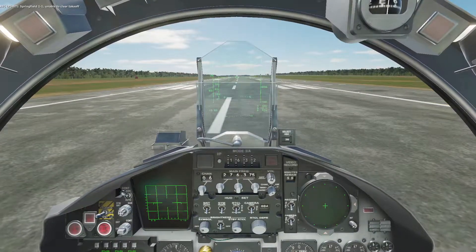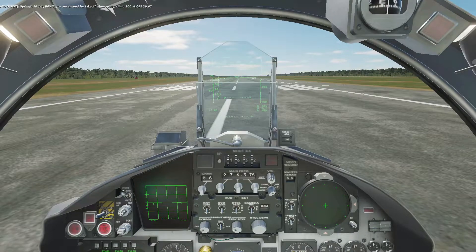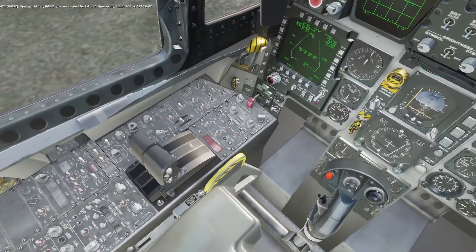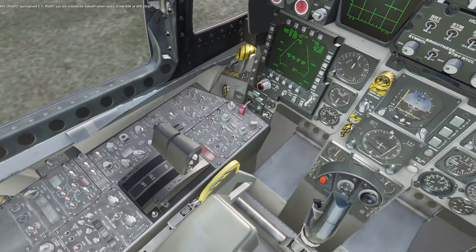Springfield one-one, that's us — Springfield one-one, you are cleared for takeoff. Ready time three zero zero, QFE two-niner decimal six-seven. Copy that. So, mil power.